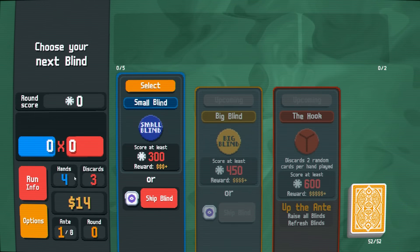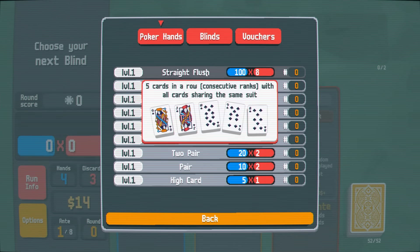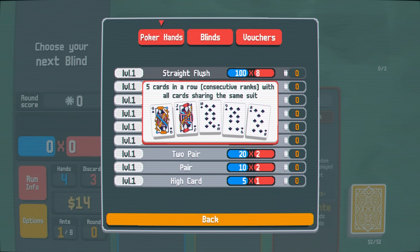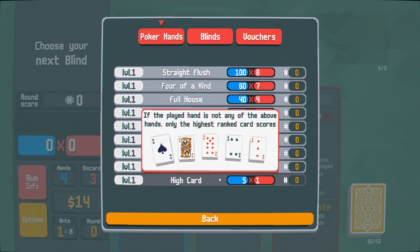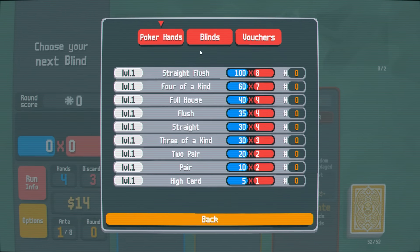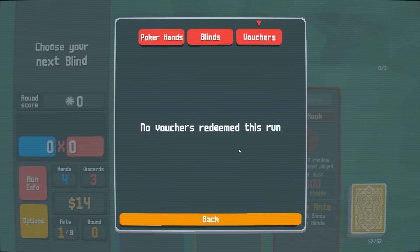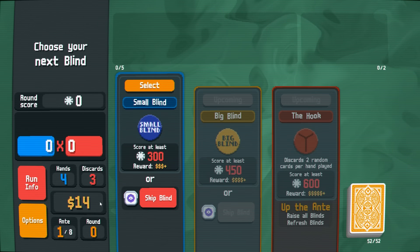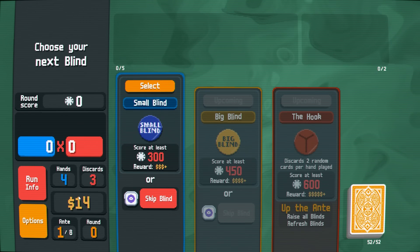Scoring is basically determined by rarity. If you get like a straight flush or a royal flush, those are very rare and scored very highly. High card, pair, or two pairs are more common, so those aren't really worth as many points. You can get other kinds of trinkets, and there are boss fights as in any other roguelike. We have $14 to start, which is going to start to collect interest from the beginning.